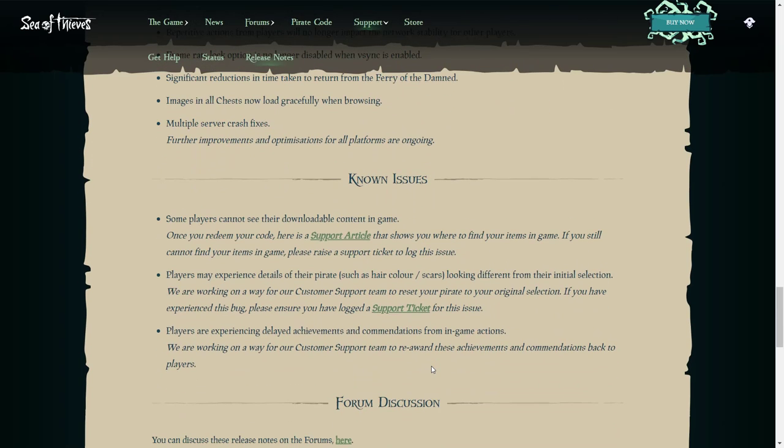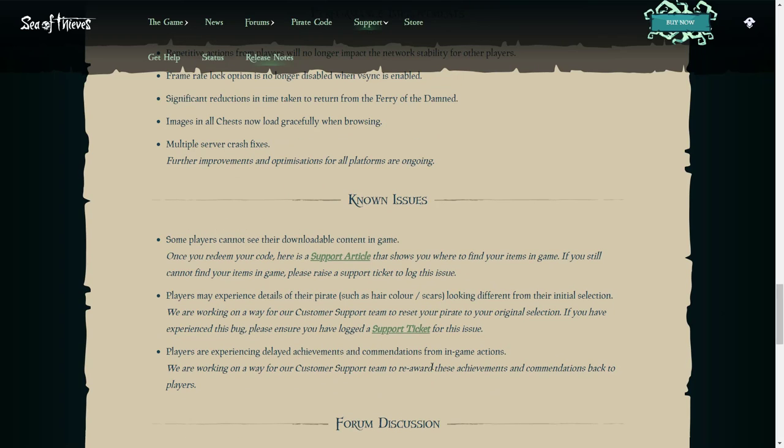Now moving on to known issues — things that have been in the game for a while. We're now down to three, which is great. Some players cannot see their downloadable content in-game — this is still an ongoing problem. There is a support article showing where to find your items in-game; if you still can't find them, raise a support ticket. Players may also experience details of their pirate such as hair color and scars looking different from their initial selection.